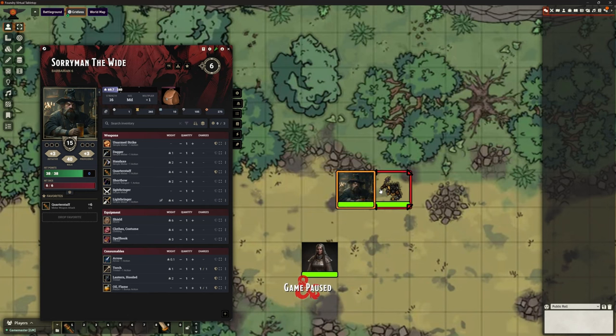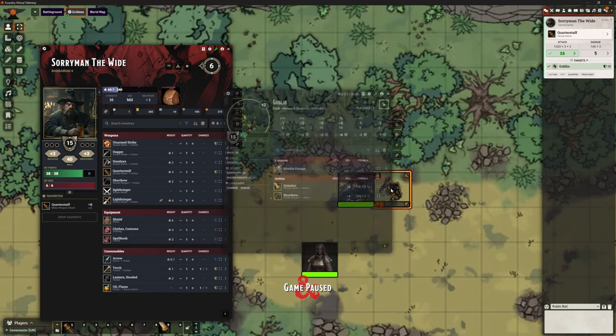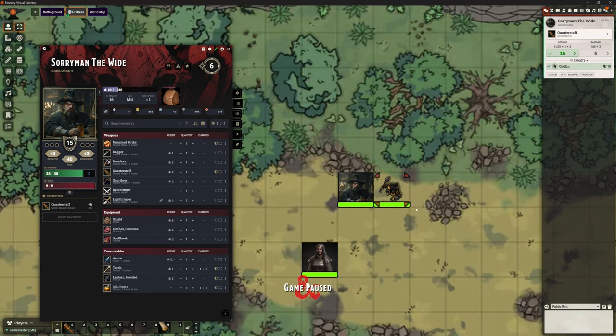We can do our normal attacks against this poor goblin. Let's hit it with our quarterstaff. Boom. It's seriously bleeding. We've just done a normal attack roll — 1d20 plus our bonuses — and then our normal one-handed damage with our quarterstaff, 1d6 plus 3. Let's heal our little goblin friend up here.